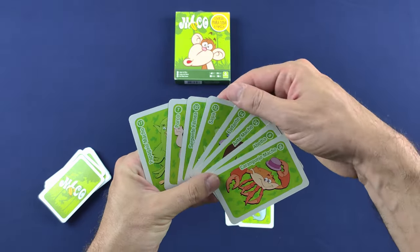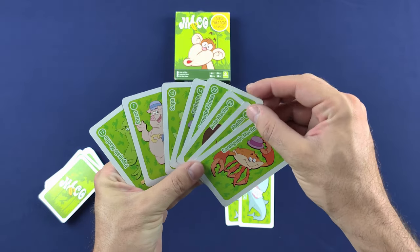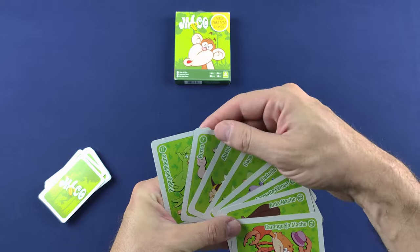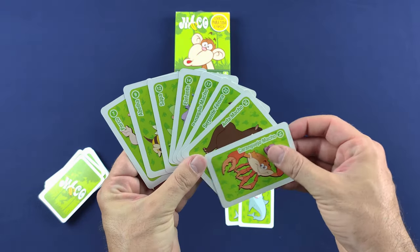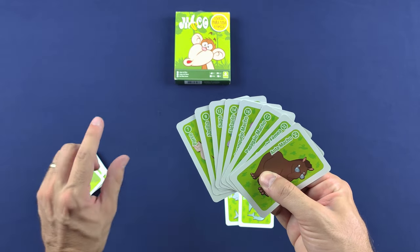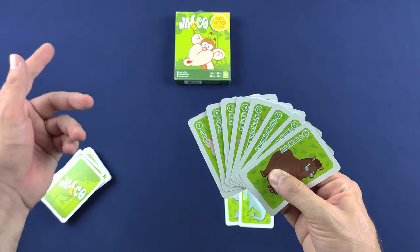As demais cartas que eu não consegui formar — o ideal é que você tente deixá-las em ordem. Veja que aqui tem o 22, 24, o 17 e o 16. Na rodada de cada jogador, esse jogador vai comprar uma carta da mão do jogador à sua esquerda.